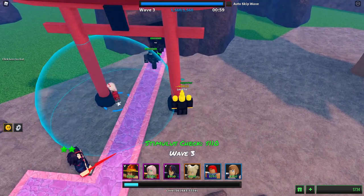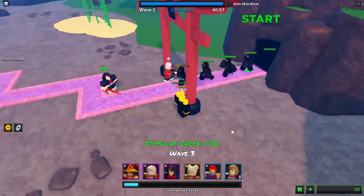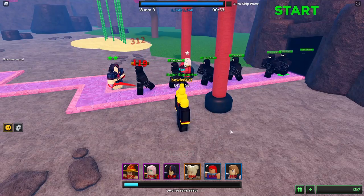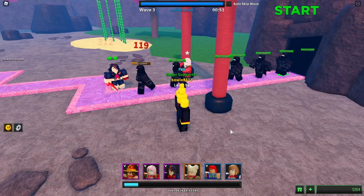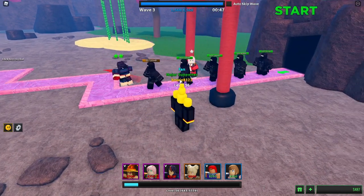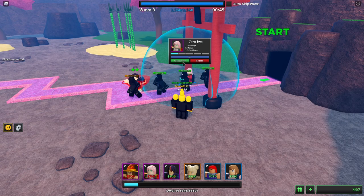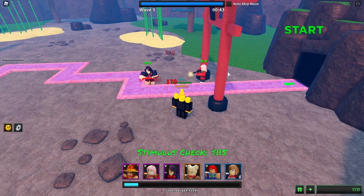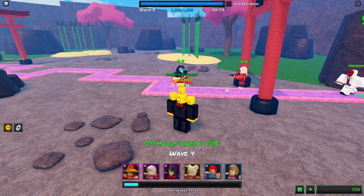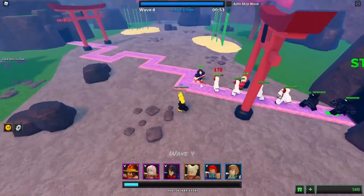We got a bit more money, so I think I'm gonna put down Zero-Two over here. Zero-Two has a gun — she doesn't do the best damage in the world, in my opinion. But it's nice to just damage the units a little bit before they get to Ryoku. I like to upgrade her to level 2 as soon as possible.